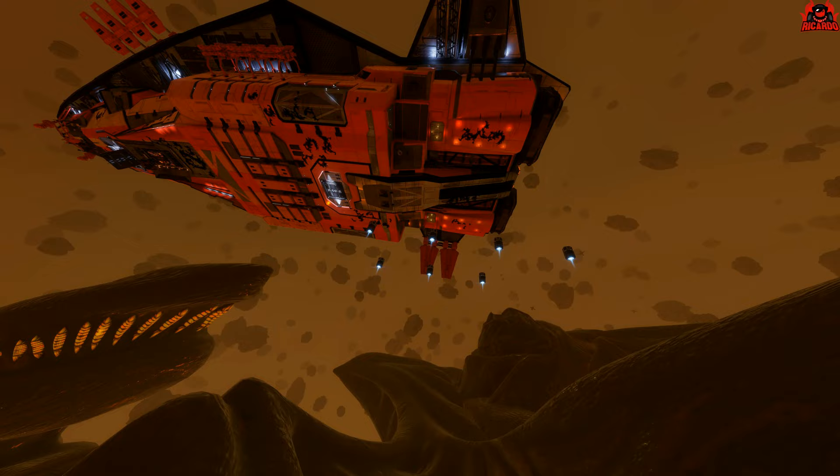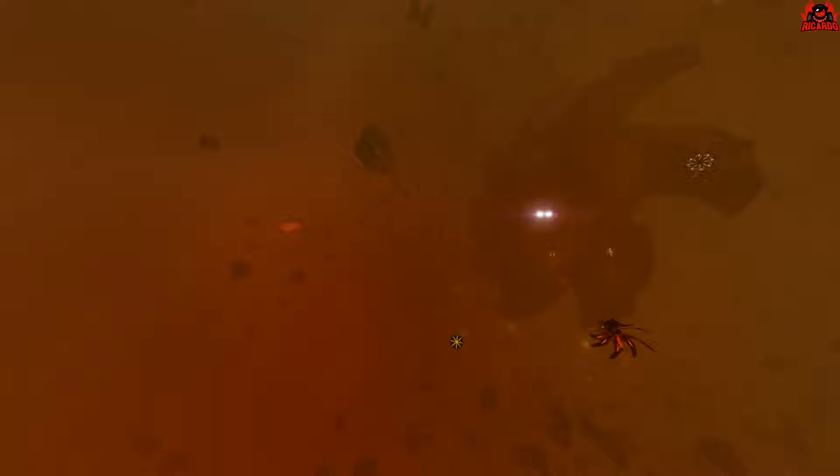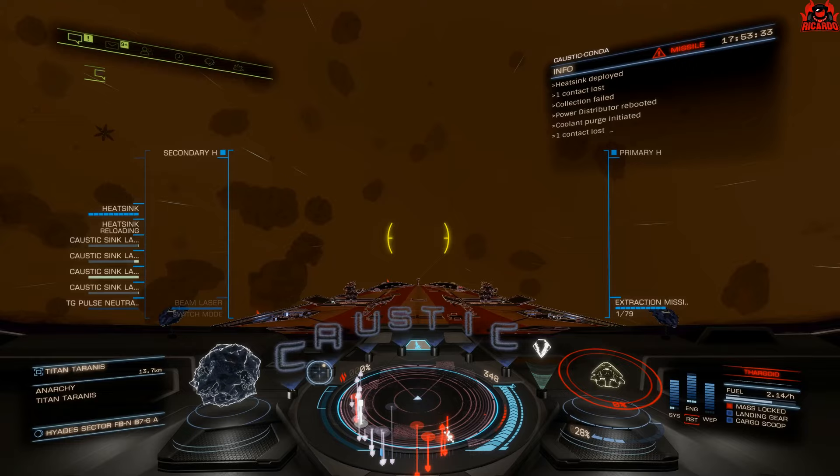That's only one part of the problem — the next part is getting out alive. My advice: make sure your ship is packed to the rafters, to the bulkheads, full of heat sinks so you can make a sneaky getaway. It's not going to make it completely stealthy, but it's certainly going to help. I did manage to make it out alive with at least nine of those pods. The Thargoids are in pursuit with their thimpets and firing caustic missiles — that's why I went for the multi-limpet controller, it gave me a little bit of breathing space.